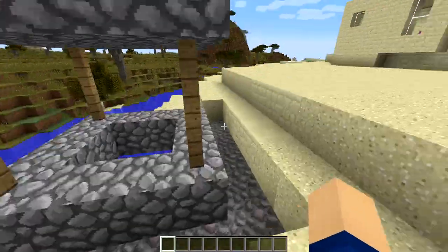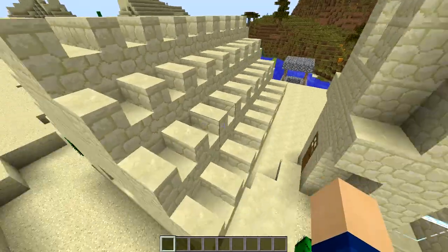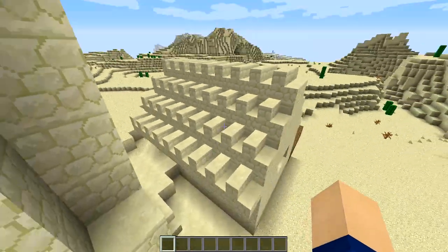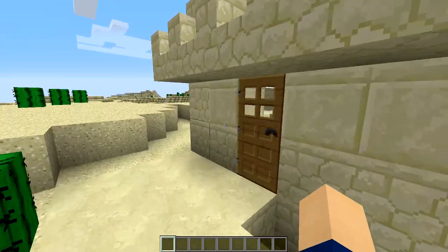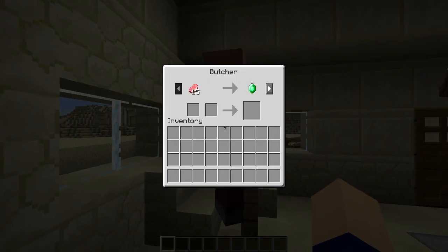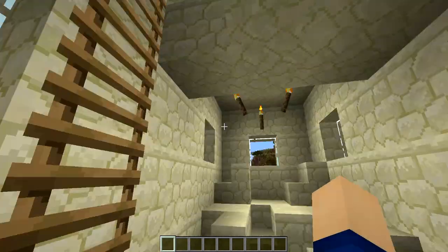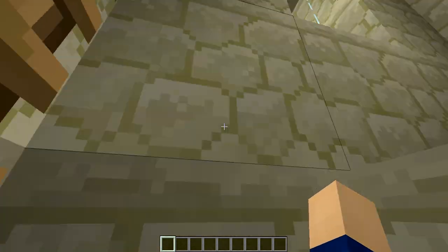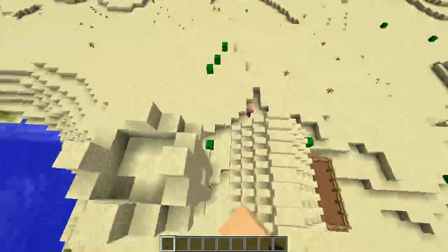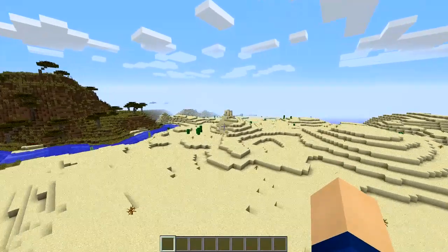We've got a desert well right here, pretty nice, and then two houses. This house looks pretty funky but I kind of like the look of it — the stairs are kind of weird. As far as I know there are only two villagers in here: one who is a butcher and one who is a cleric. Every stair seems to be messed up.